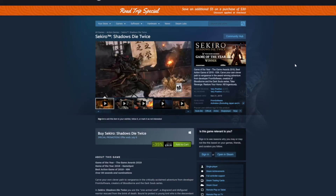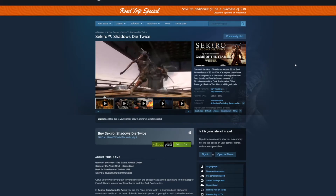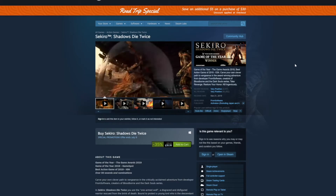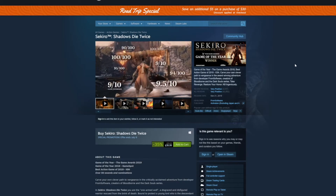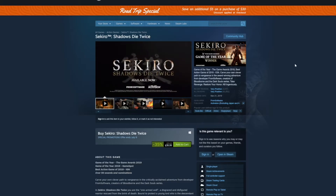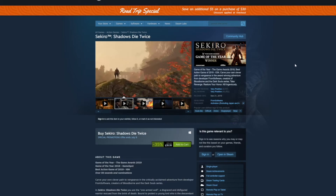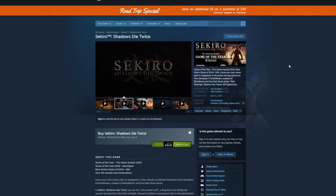The last one I wanted to talk about is Sekiro: Shadows Die Twice. It's not a huge discount — 35% off — but this is a game that doesn't go on sale often and its price doesn't drop much. This game won Game of the Year and is almost always $59.99 on any platform. So $38.99 is a great deal. For this specific situation, it is a pretty nice discount, and since it doesn't go on sale often, if you haven't jumped into Sekiro yet, now's a great time.